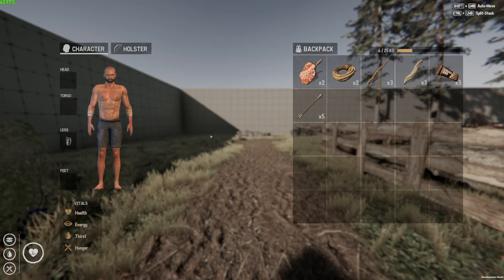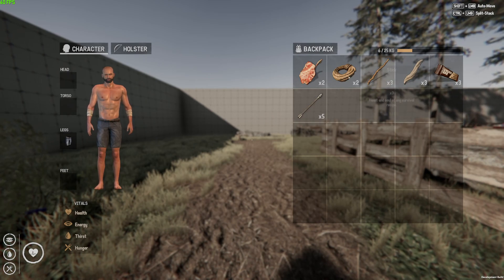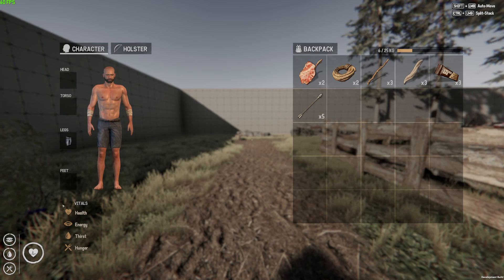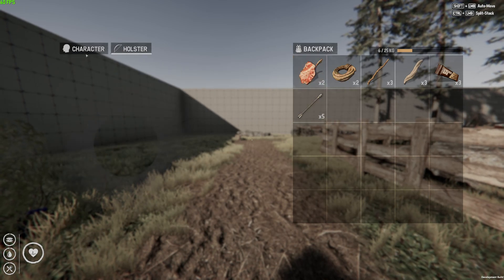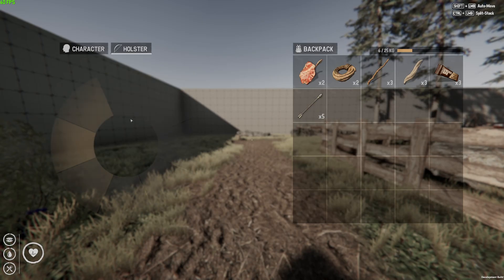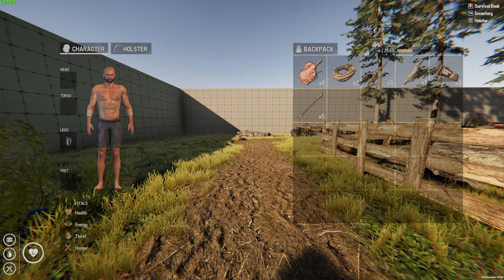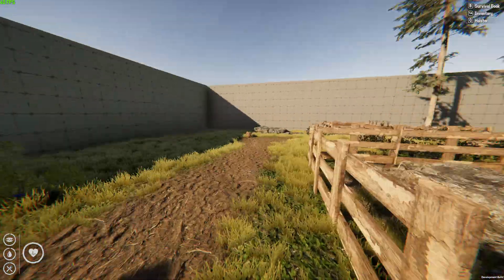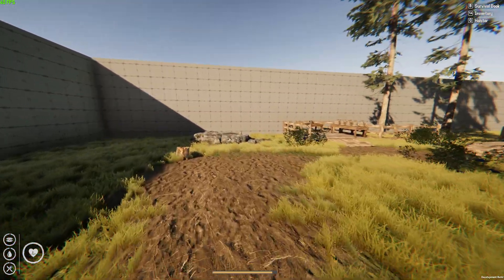On our left side we have health, eating, drinking and other status icons like energy. When we press E we have the inventory showing health, energy, thirst and hunger, and we can see our character. We also have a quick bar for holstering weapons - that's very cool.